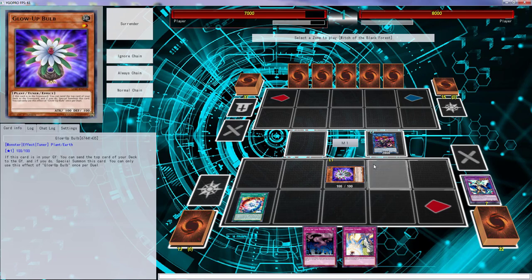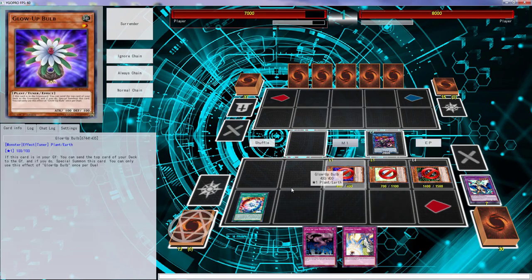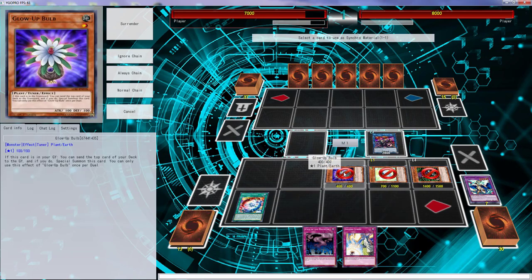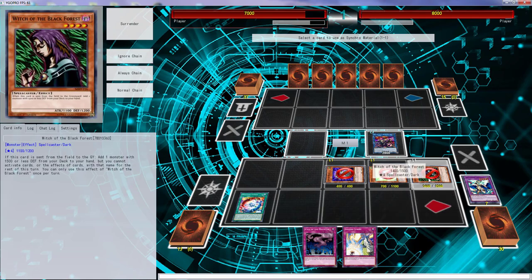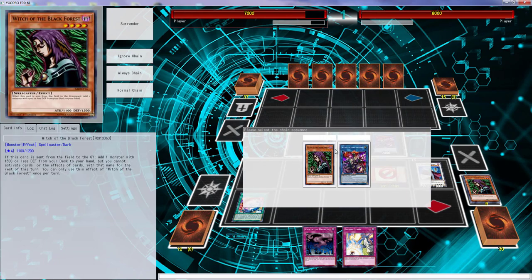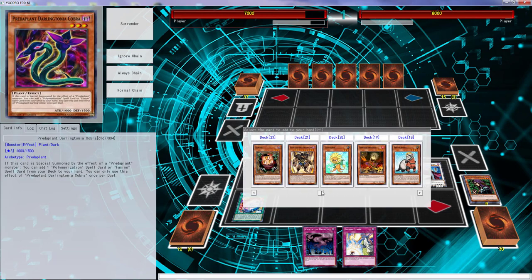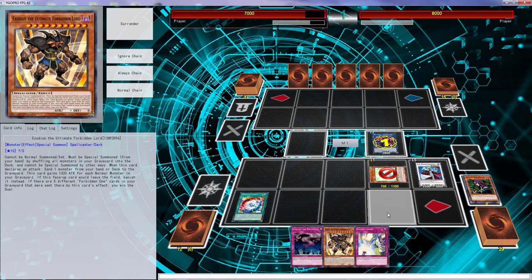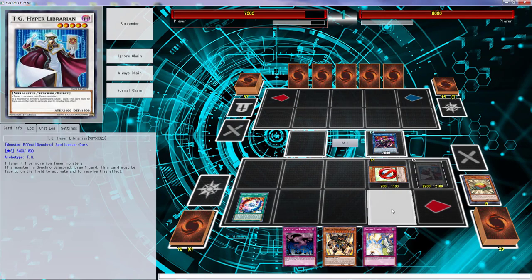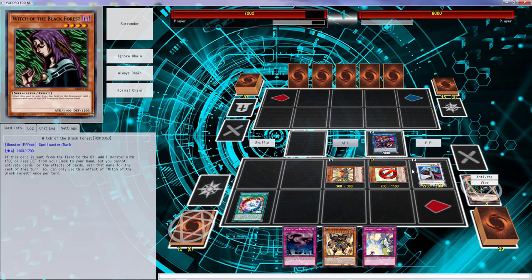Those are the three combos. Witch of the Black Forest can go right over here because we're going to use it, and then Spore can go right there — they all gain some effects. Then we go Liberian over here, one two, and with that we get Exodus. Because then we just get fun stuff popping off, and then Level Eater.